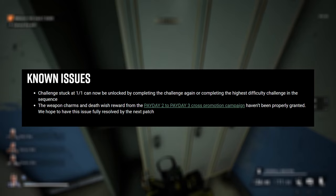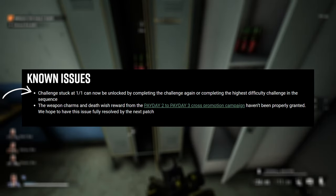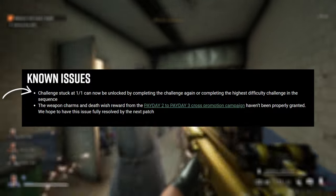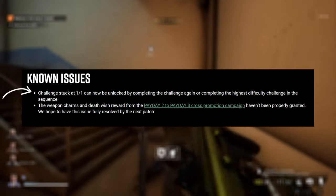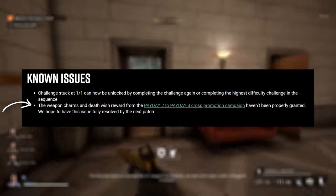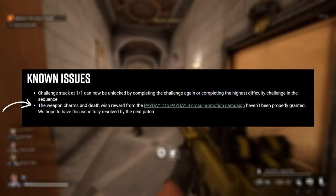Some of the known issues being addressed: challenges can get stuck showing one of one complete but not actually giving you the reward. You can now unlock them by completing the challenge again or completing the highest difficulty challenge in that sequence — basically, if the next milestone is to play it 20 times, it will unlock both for you. Also, weapon charms and death wish rewards from the Payday 2 to Payday 3 cross promotion campaign, aka Infamy Rewards, haven't been properly granted to players — they hope to have this resolved in the next patch.